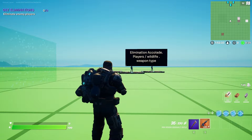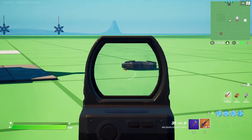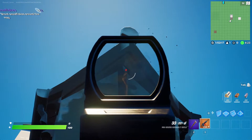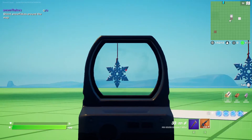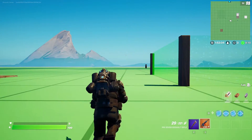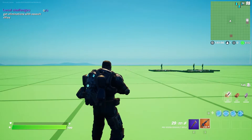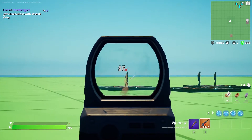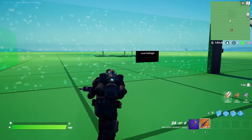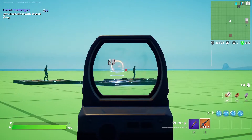First up, the elimination accolade. Next, the target accolade - you can see I've got some dangling icicles. The first one you shoot will give you the challenge, and shooting additional ones will complete the challenge. Over here we've got local challenges. I've set this up inside a mutator zone, so when you walk in, local challenges pops up: get eliminations with assault rifles. If you leave the area it disappears, but when you come back you can see that your progress has remained.